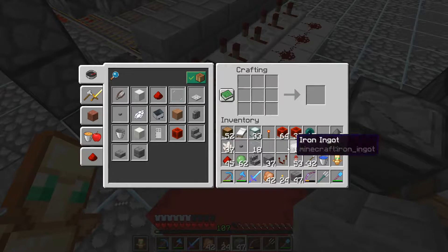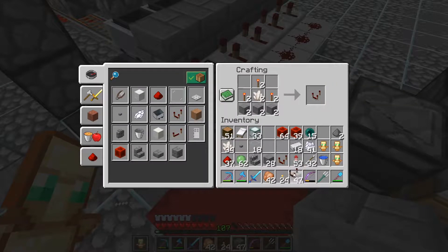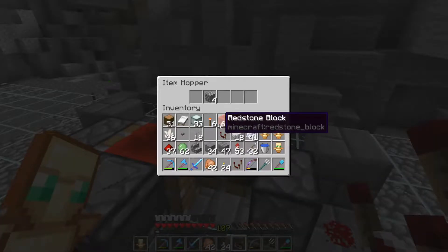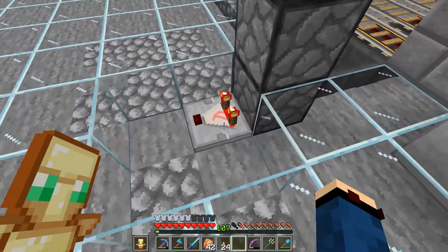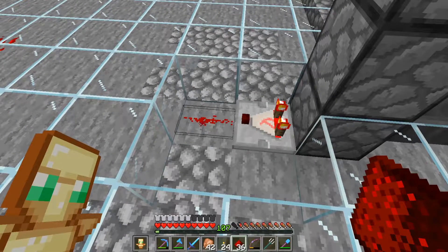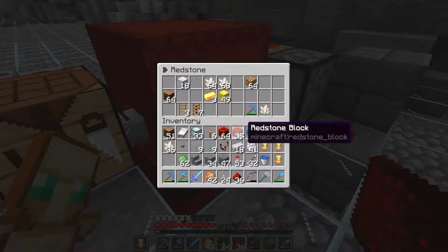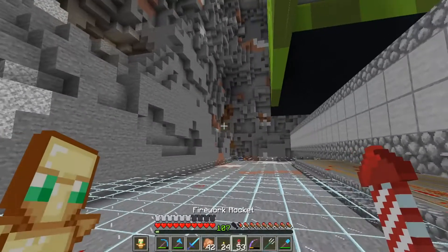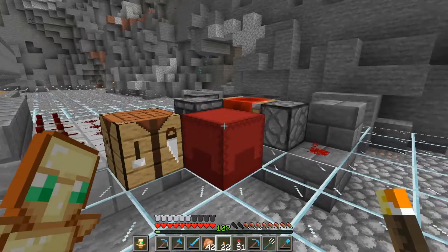Let's grab ourselves a few more torches. And just make a comparator — we already have a comparator. Yes, that timing seems perfect. Gives it time to offload. So there we go. And that should go to a dust. And then I need comparators — I should have enough for about nine. So that should be okay. Nine and nine. We need more cobblestone. Don't leave your fortune pickaxe in the redstone box.